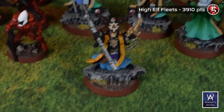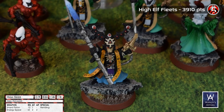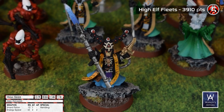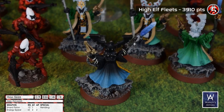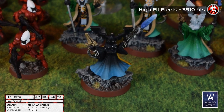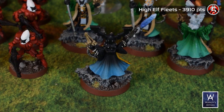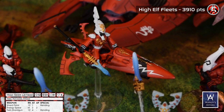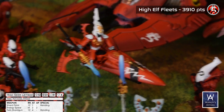Along with them, a High Seer — also an eBay rescue, stripped, kitbashed, and repainted. Amateur tip: if you want to speed paint a house army, airbrush and no edge highlighting. And yet another High Seer on a jet bike, really included just to round out points, but another psychic unit nonetheless.